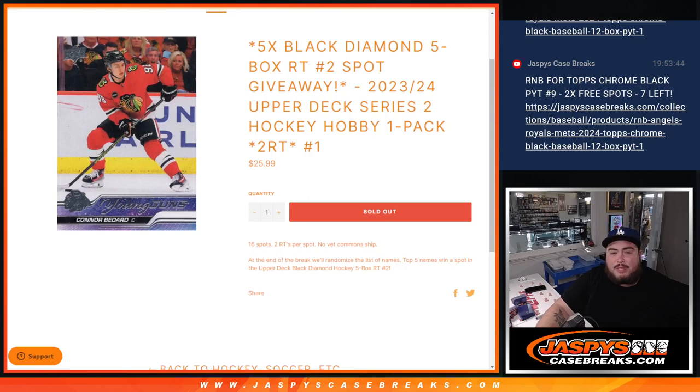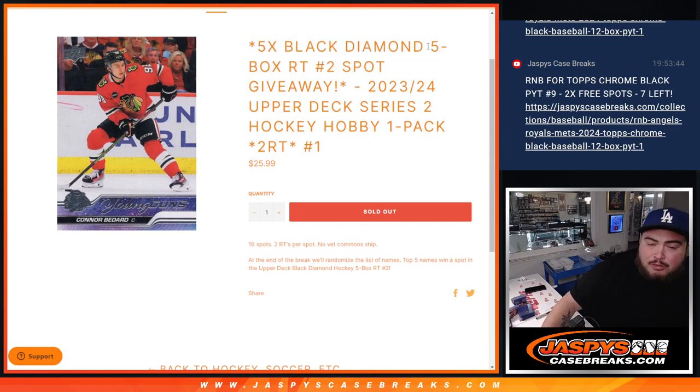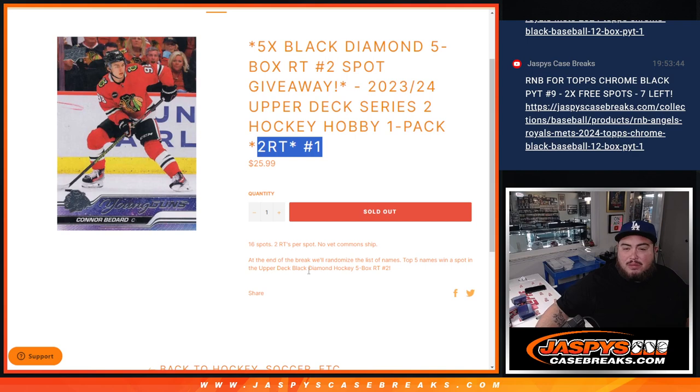What is up everybody, Jason here from Jaspi's CaseBreaks.com. We just sold out a little filler here that's going to give away 5 spots in the Black Diamond 5 Box Random Team 2 break with this 23-24 Upper Deck Series 2 Hockey Hobby Pack. Random Team's number 1 and you get 2 random teams per spot.